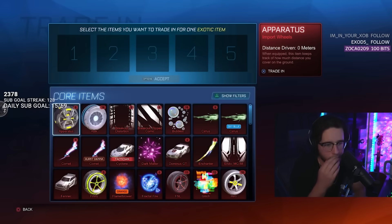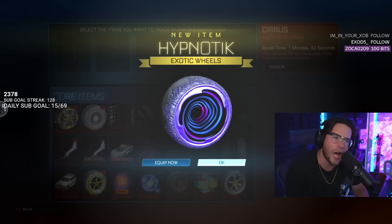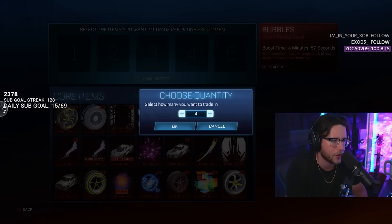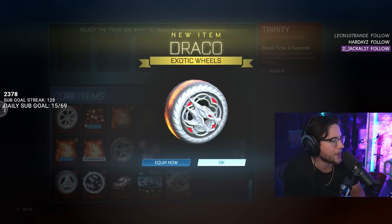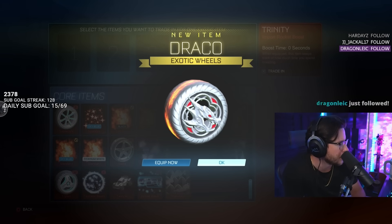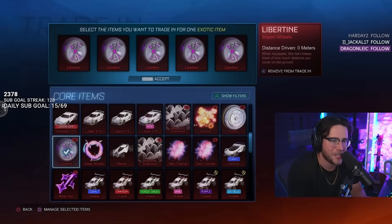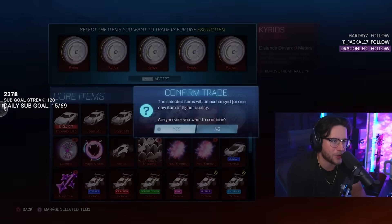Centros was one of the first exotic wheels I ever got. Actually, I'd take Hypnotics over Centros — we're starting to move up the ladder of good items. Someone in chat is saying drop exotics can't be painted — that's a lie, there's no way that's true. We're going to get something painted, I'm telling you. He might be right though, it's not looking great.